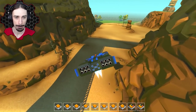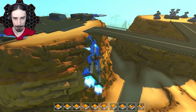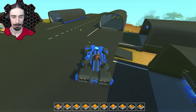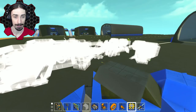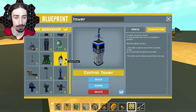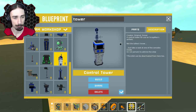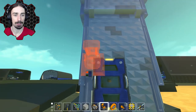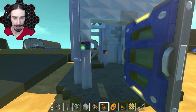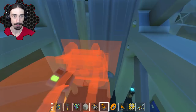Don't worry, I got this — no problem. Let's take a look at some air traffic control towers for our air base. We have a couple of different ones to choose from. Here's one by Original Sinner — relatively small and compact. Let's get in the elevator.